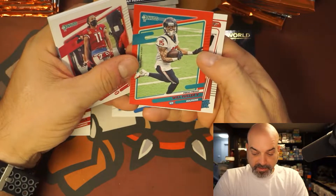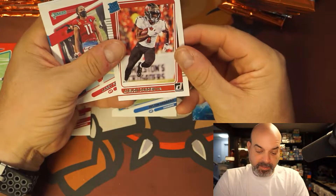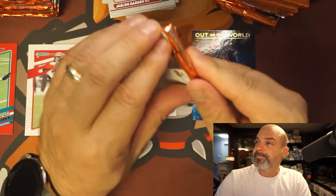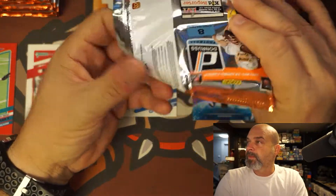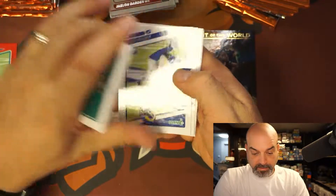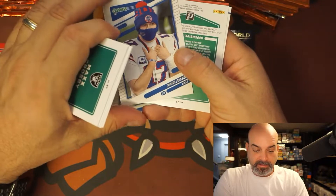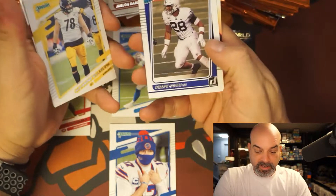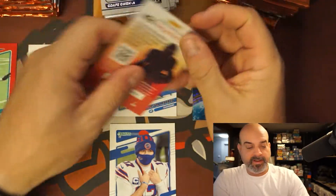Will Fuller the Fifth press proof, certainly a good player, and Jalen Darden — haven't heard from him yet this year but he is a rookie. TB12, that's a good looking one. Crosby, Russell Wilson. Donald, Budda Baker, nice. Josh Allen, interesting card. Villanueva, and the rookie is Odafi Oway, linebacker for the Ravens.